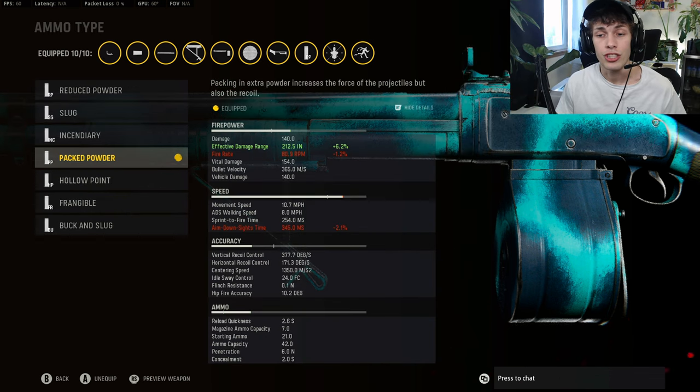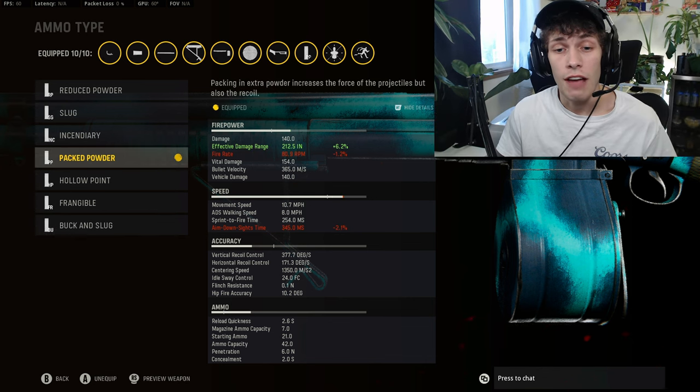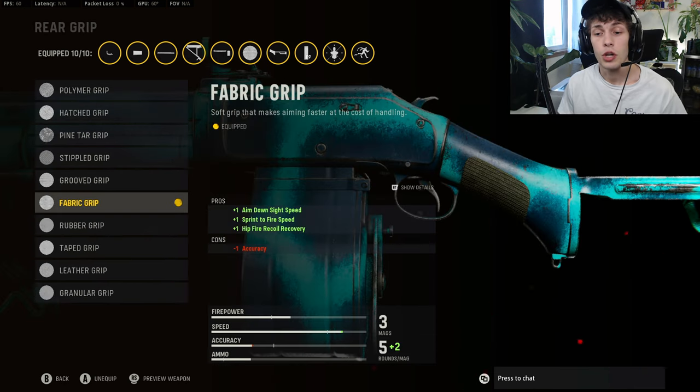On the ammo, you want to do the Pack Powder, just to bring up that damage range we're losing with the Sawed Off barrel. Previously we would do buck and slug, but now with the nerf it does pretty much literally the same damage as Pack Powder, except you have a very slow ADS — so you basically have to hip fire. Overall, I found Pack Powder is the best, but if you want to use buck and slug, go ahead.